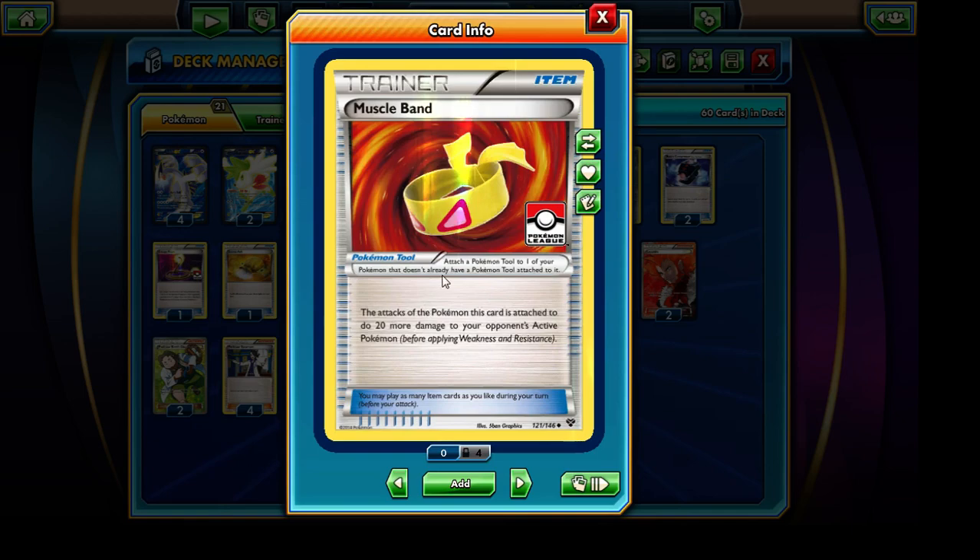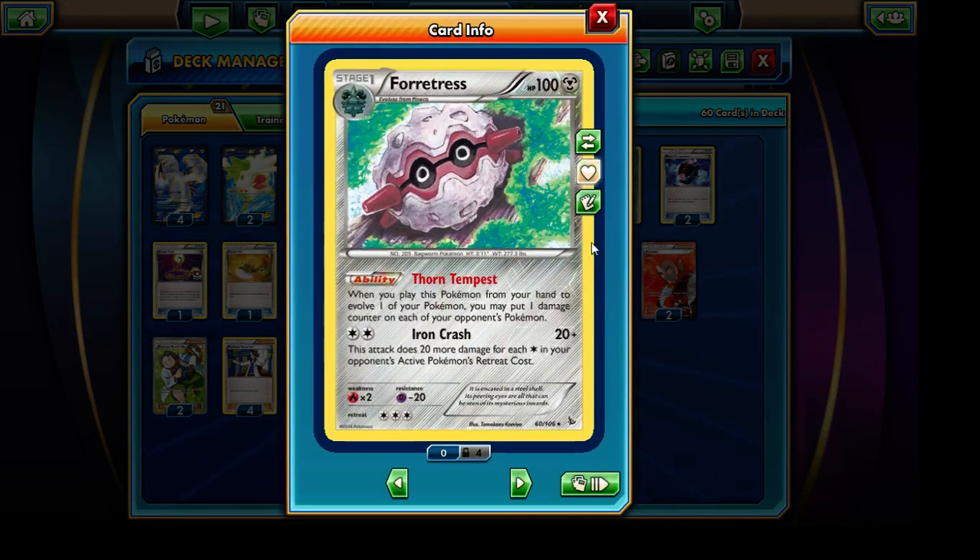Luckily we have the Fortress with the Thorn Tempest ability, so whenever we play this Pokemon from our hand to evolve one of our Pokemon, we may put 1 damage counter on each of our opponent's Pokemon. This will allow us to really weaken up every one of our opponent's Pokemon and then hopefully get those big one-hit knockouts with Lugia EX. We're running a total of 4 copies of Fortress, and after we've already put them into play they're pretty useless, so we can discard them whenever we get rid of our own Skyfield Stadium cards. Fortress can also be a useful attacker with the Iron Crash attack, hitting for 20 damage times the number of energy cards required for the opponent's active Pokemon to retreat.